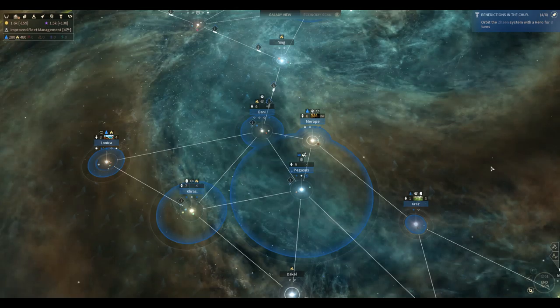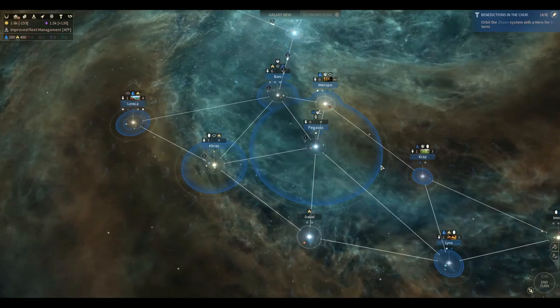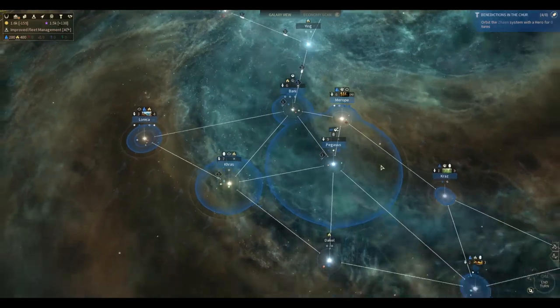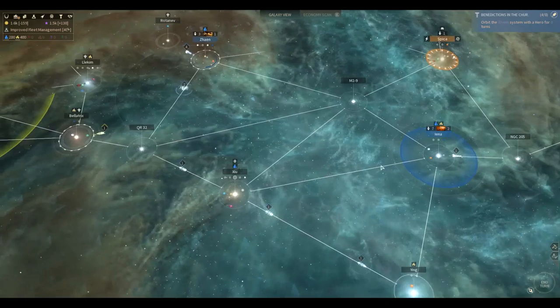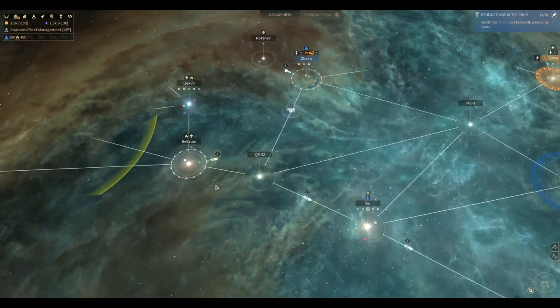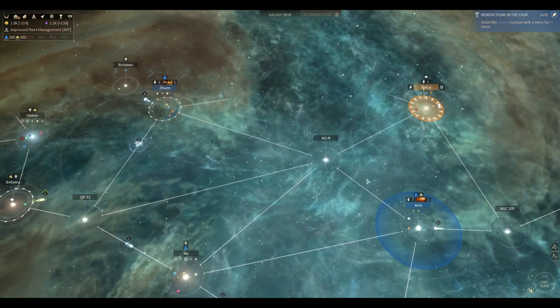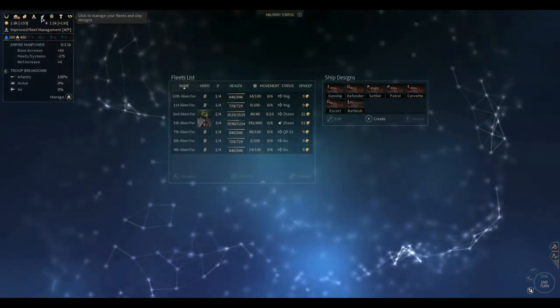Welcome back to Zebo Nation Plays Endless Space 2 beta. The episodes are rolling hot and heavy, fast and furious. We're starting to get into battle time, war zone, conflict central. We got fleets moving around like crazy, enemies on all sides, some sort of siege going on up here. We got lots of problems, and to deal with these problems we need new ships, better ships.